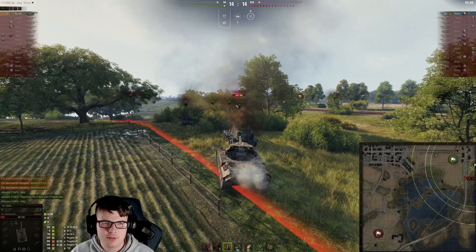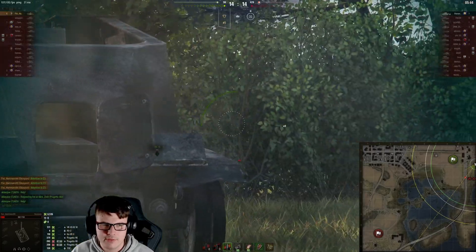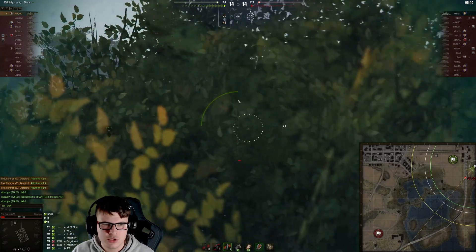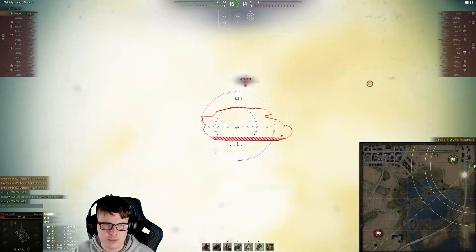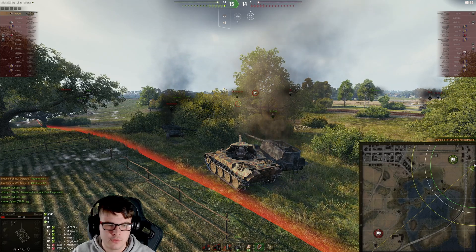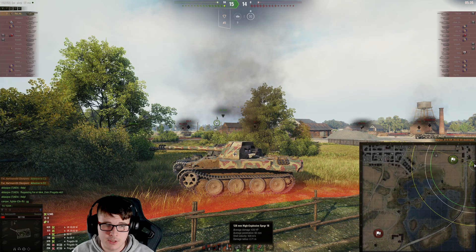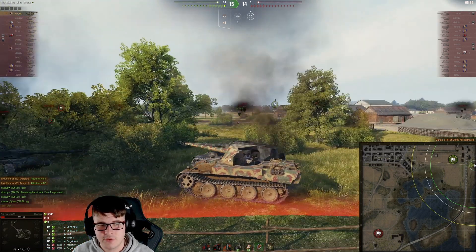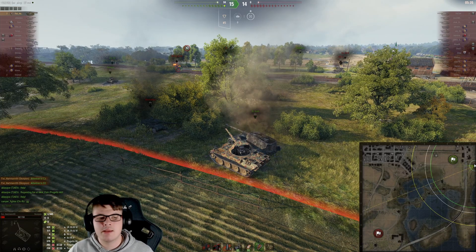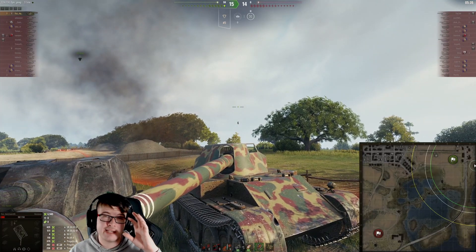Either way, one round left and there is a medium tank on the enemy team — a VK 3001 M — but don't worry, it's not going to pose too much of a threat if you can use camo and concealment. You probably should have pulled back behind the bush to get a free shot without being spotted. But with just two shells the VK goes from full health all the way down to zero with a HE round — bearing in mind it has 65 mm of penetration — and they manage to pen the side of the VK. Really nice game.